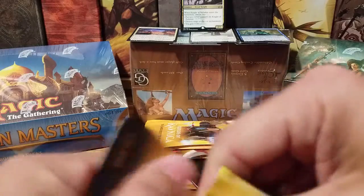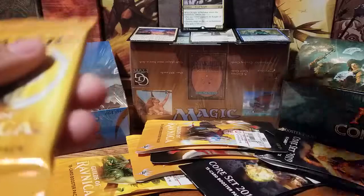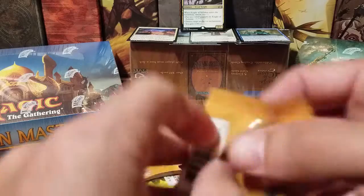We're down to three packs of Core, one of Dominaria, one of Ixalan, and four or five Ravnica. Come on — Shockland or something.